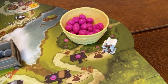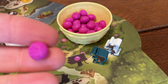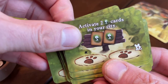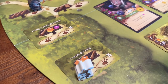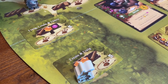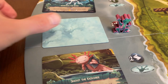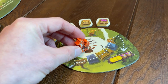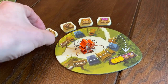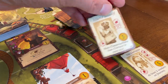Everdell has a mix of closed action spaces, where only one player can position a worker, and open action spaces, where any number of players can visit. Some of these action spaces are drawn from a deck at the start of the game, so resources are available in different quantities in different games, forcing players to adapt their strategies and adding variety. Expansions incorporate new action spaces — the Riverboard in Pearlbrook for the frog worker, the Marketboard in Belfair for trading resources, and the Stationboard in New Leaf giving access to resources and end-game visitor cards.